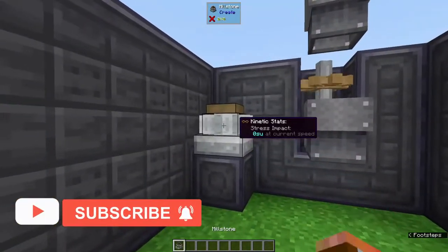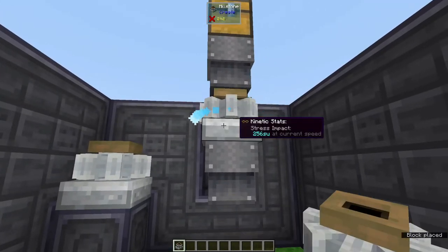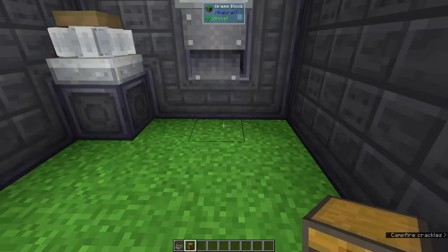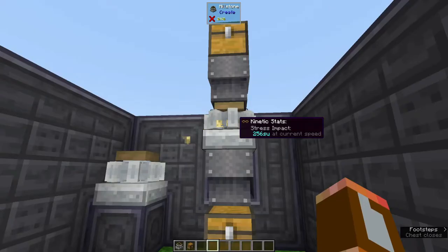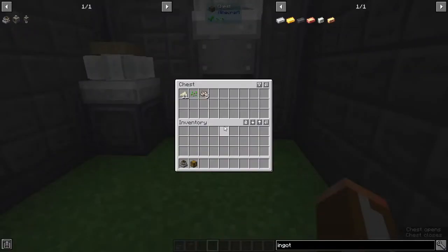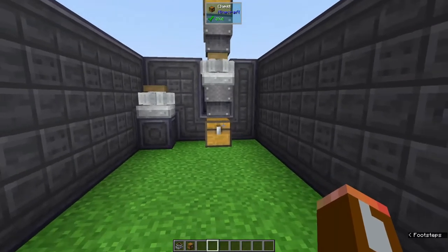Next up is one of my early-game favorites: the millstone. Just like the mechanical mixer, it needs to be powered with a cogwheel. I'm using chutes to transfer items in and out, and we can place a chest underneath because the chute will drop items directly into a chest below it. The millstone essentially does one thing: it mills items and gives us more than what we put in, so as we go mining we get more out of our efforts. We started with five wheat and now have eleven wheat flour, and five crushed iron ore that we can process further for even more resources.